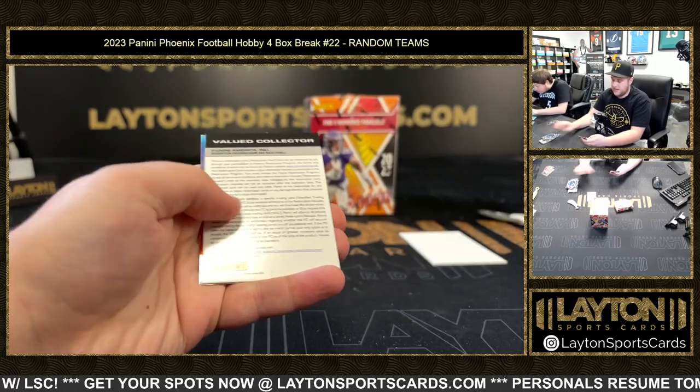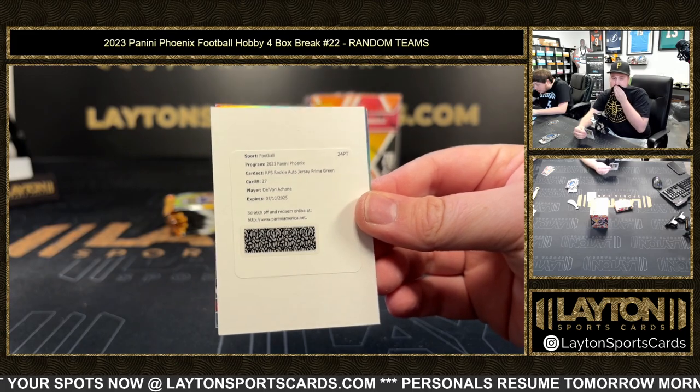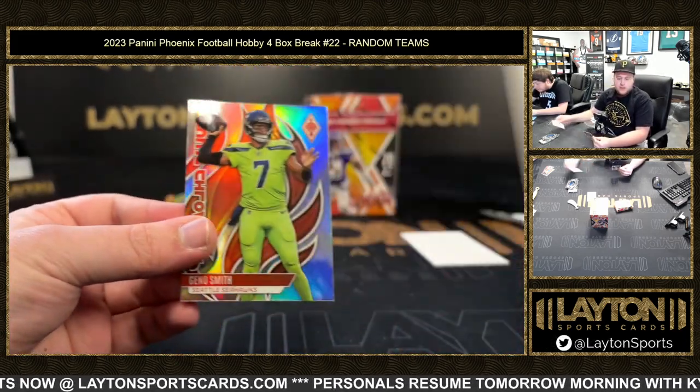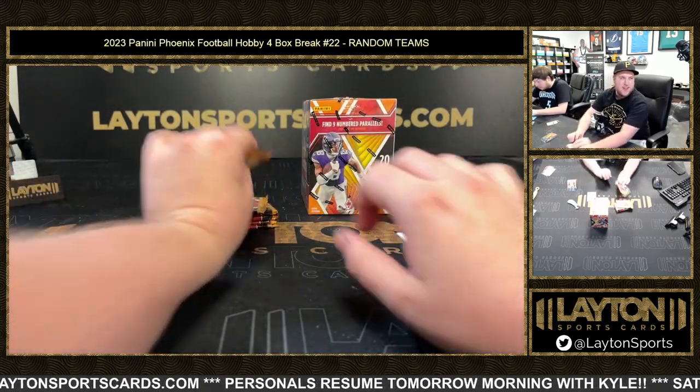That is Chad Ryland — we've got a Devon Achane RPS rookie auto jersey prime green. Congrats on that one there, Dolphins — nice low number.